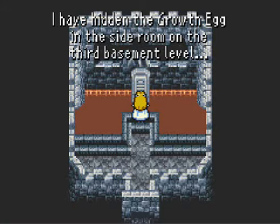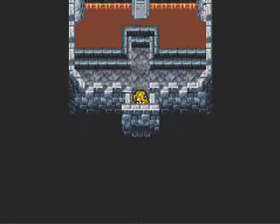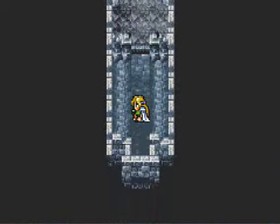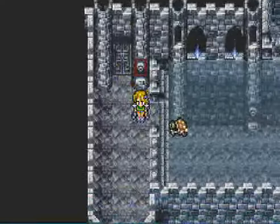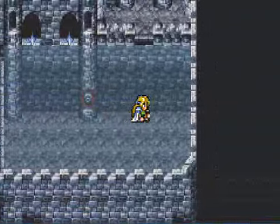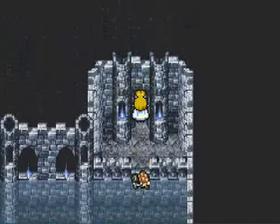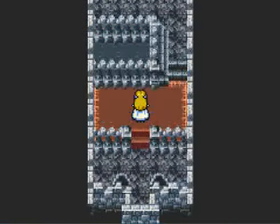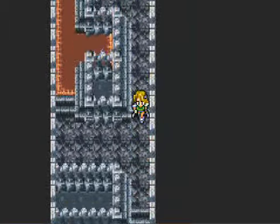The World Is Square. I have hidden the growth egg in the side room on the third basement level. Interesting. This gives you a clue on where to get the growth egg, which is incredibly useful if you want to level up your characters, as it doubles any experience gain. So if you're trying to level up a character to level 100, get a growth egg and do it that way. I'm not sure if it's on this part of the level or if I have to continue to get it, but I'm going to continue anyway.